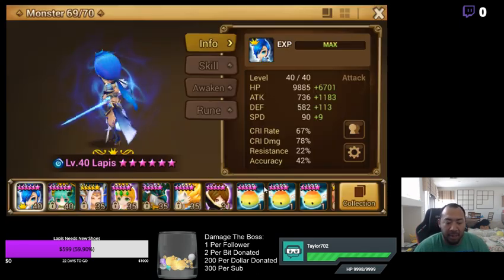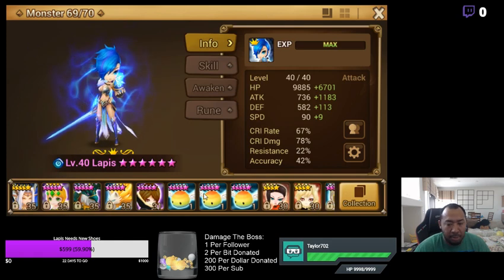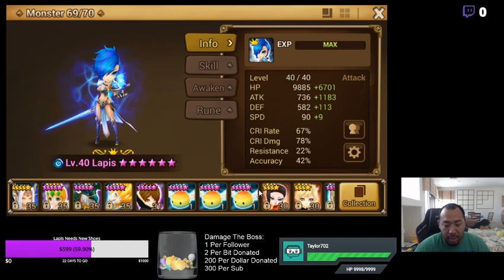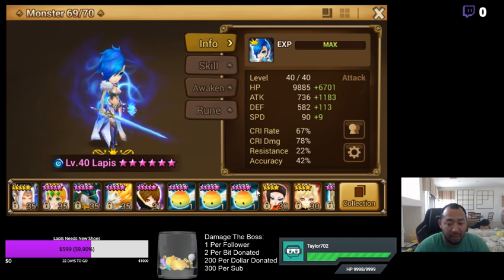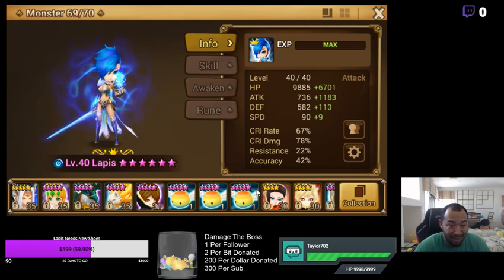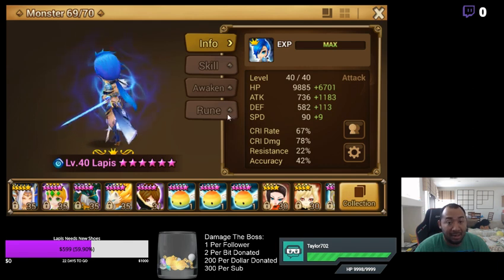Today's topic of conversation — as we've been doing these account optimizations, I've been talking about rune optimization and how to optimize rooms, but I haven't really talked about how to optimize your team. So I'm going to give you guys a simple formula today that you can check to figure out why your team is failing, so you can adjust and make sure your team finds success.